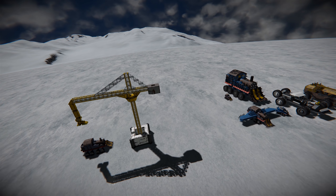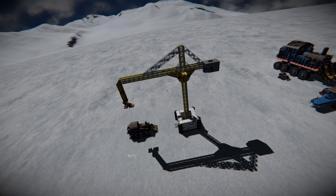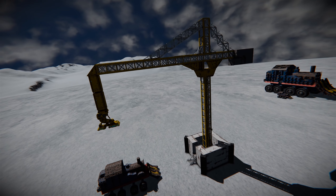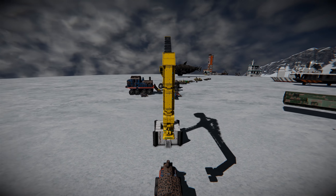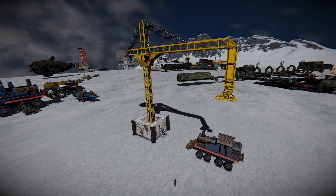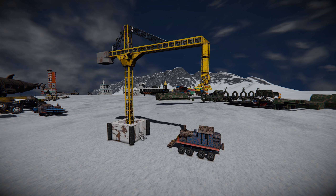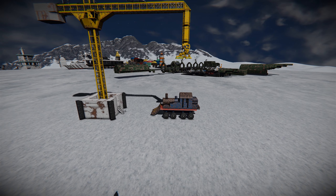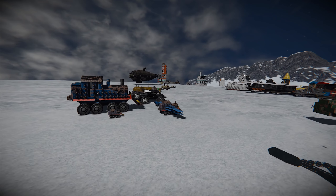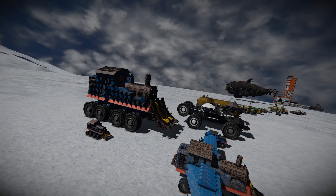Over here we've got ourselves a crane - this is one I haven't seen before. It was Casper, the founder of RTR, who was playing around in my world and moving some of the stuff around including our many Thomas the Tank trains, and put it in - so it hasn't seen a live LSG iteration yet. Where did the Thomas the Train thing come from? Was it because one of the respawn vehicles was a train and then Casper took it to the next level?